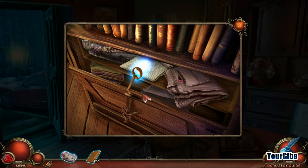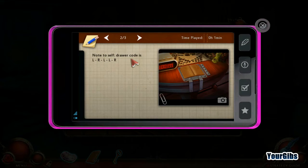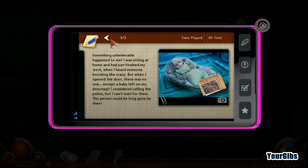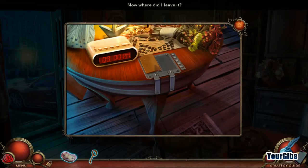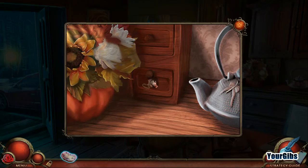Cell phone. Note to self: the drawer code is L-R-L-L-R. So we have notes, map, to-do list, achievements. That was over here, right? Oh, I had to put the book there first. Maybe the other book page isn't here - yes, it is. Let's go ahead and put that down there.